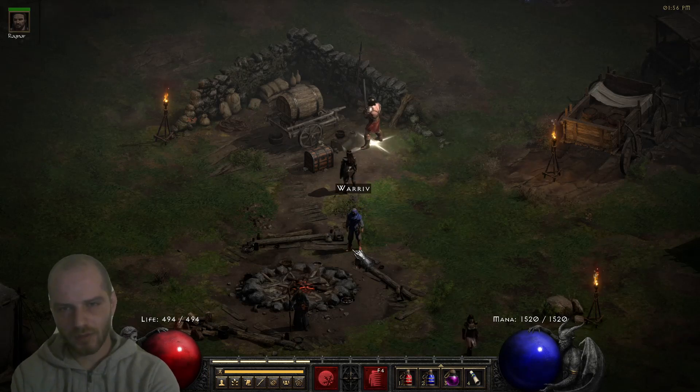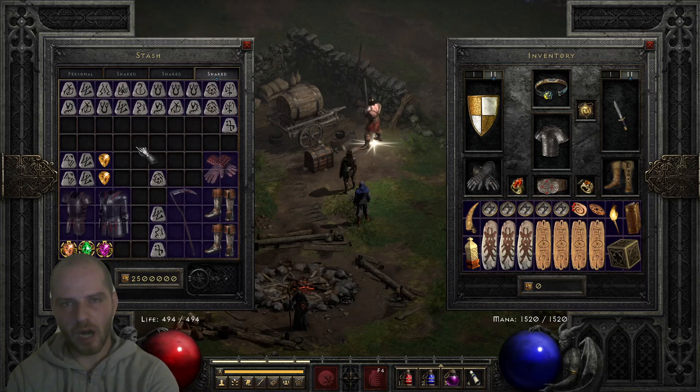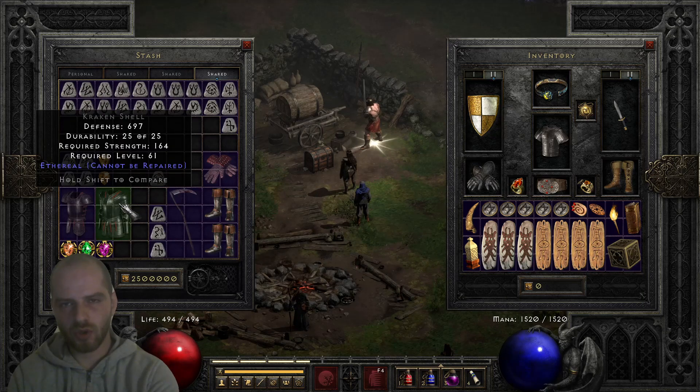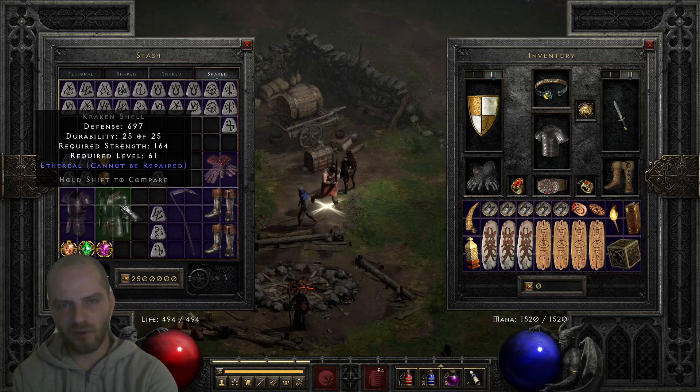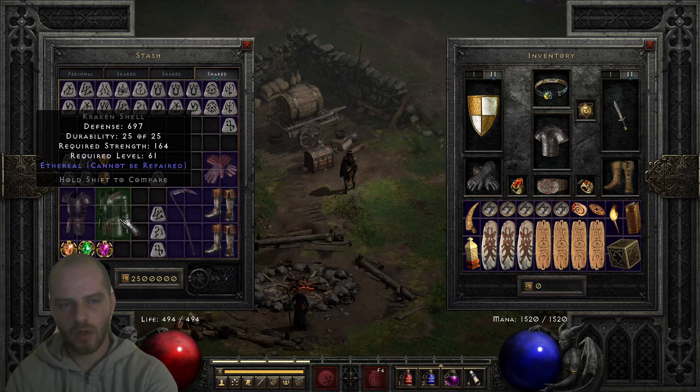Hello everyone and welcome to Logispot! In this episode we're gonna discuss how to add sockets to normal armor bases, and that also includes ethereal bases. What I've got prepared here is two ethereal bases of elite armors: an Archon Plate and a Kraken Shell. Both of them have really high defense, and if you don't have the Warziv quest available to add four open sockets, you can try a Horadric Cube recipe.